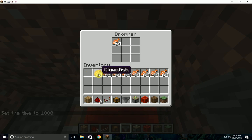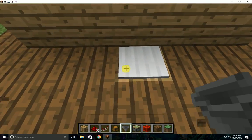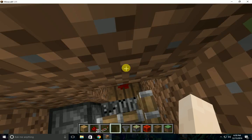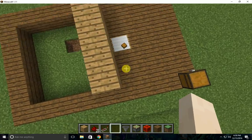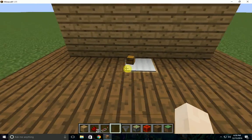Now you need to come down here, right-click this, and put — actually, we need to sort of test here. After tons of clicking, the dropper is finally done. It's all ready to go. All you need to do is fill this all back in.